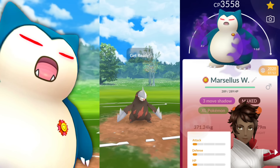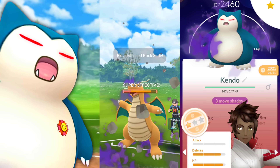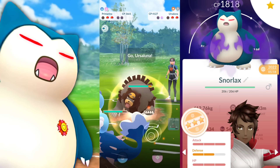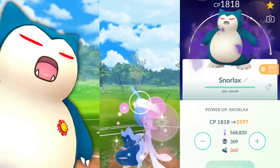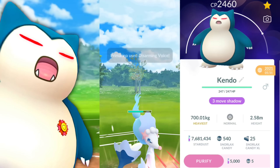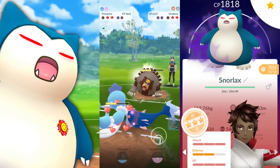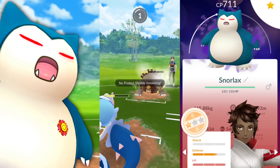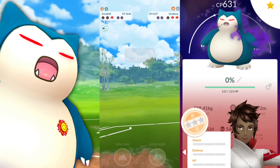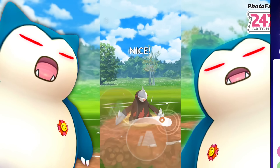We're going to be pairing it up with Primarina and Excadrill. Looking at some of my other Shadow Snorlaxes, I have some pretty good ones. I found this one later which has a higher combat power than the one I'm currently using, but I'm perfectly happy with what I have. I also have a zero percent - got that one to 1500 CP as well, which is pretty crazy. I'm keeping it because it's a big trophy.